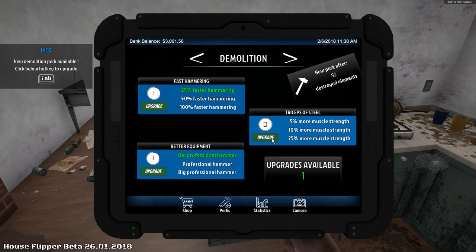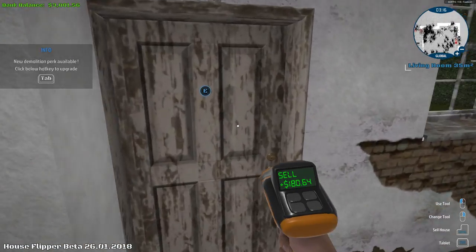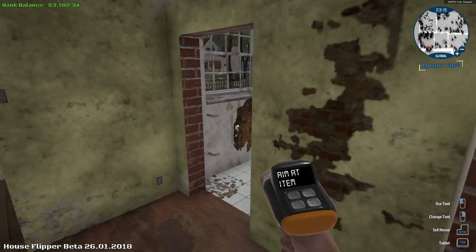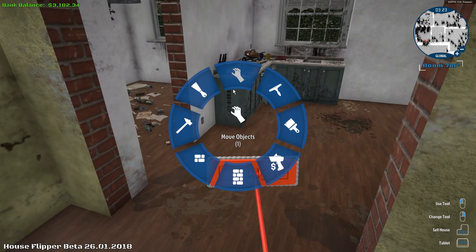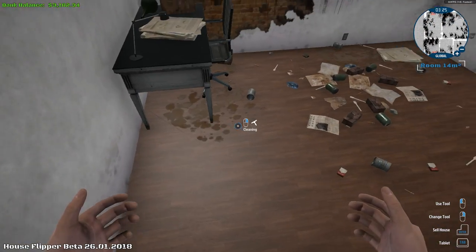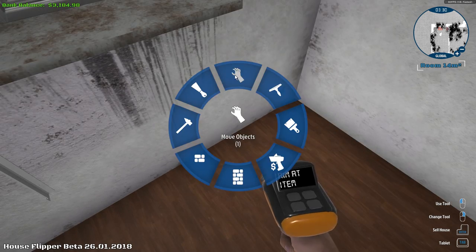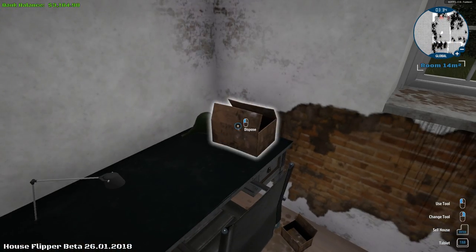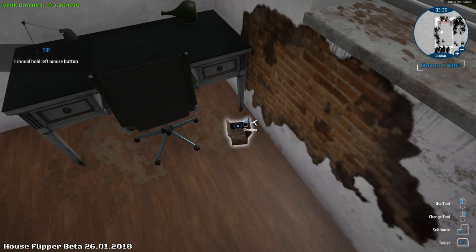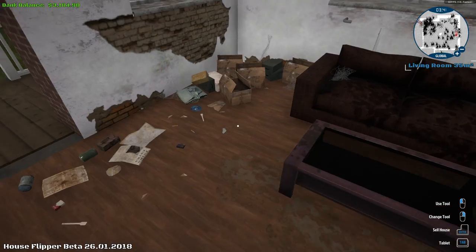New demo perk — yeah, sweet! Let's upgrade that. Nice. Oh yeah, get rid of the door. Alright, we've done a lot of stuff. Now I just gotta clean this place up, which is gonna take me a long freaking time. Look at all this junk, man — so much stuff in here. Why do you get money for selling somebody's pants that were just laying there? Let me get money for selling those pants — the pants selling.